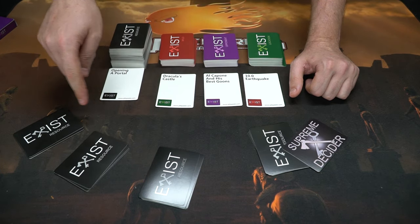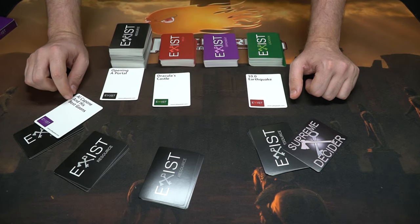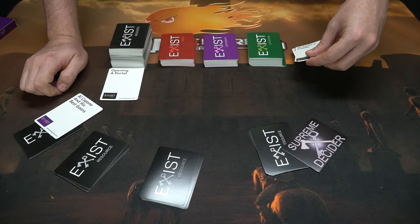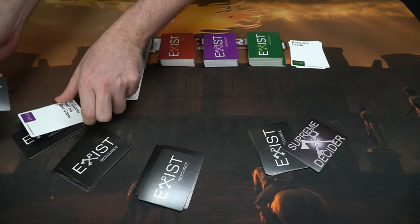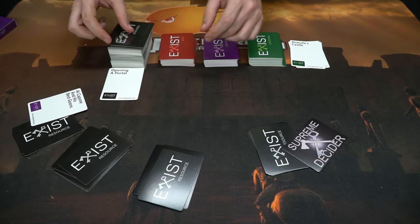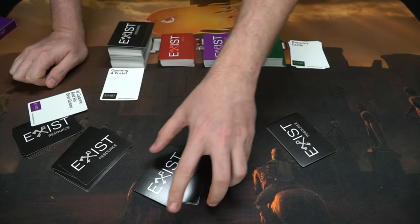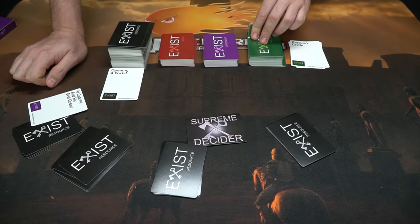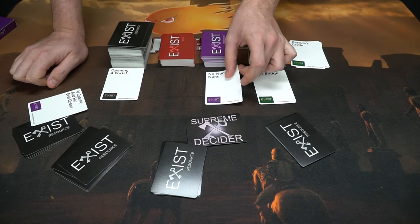The player who played the winning card — opening a portal — takes the opponent card, scoring them one victory point. The rest of the resource cards are discarded, everybody who played a resource draws a new one, and then the next player clockwise becomes the new Supreme Decider for the next round.